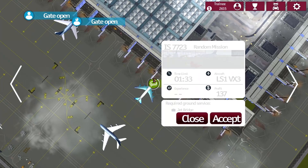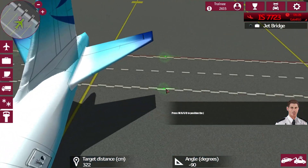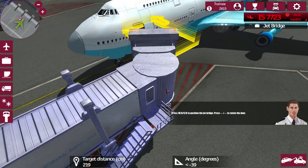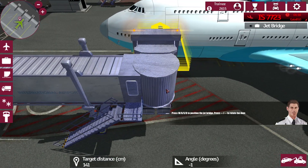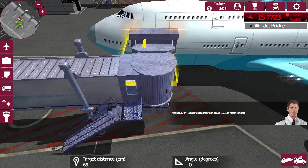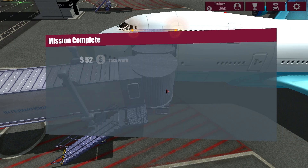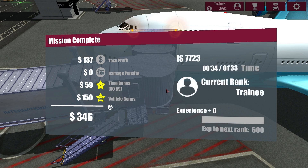Gate open — jet bridge needed. That's just a very short mission, let's do that. We have angle degrees on the lower corner of the screen, and probably it should be at zero. The steering is very — I don't really get it. You press A a little bit and it steers just a little bit, but if you hold it, it just jumps to the right or left. In that case with the bridge, I hold A and then it first goes slow, then woom — it rams the aircraft.